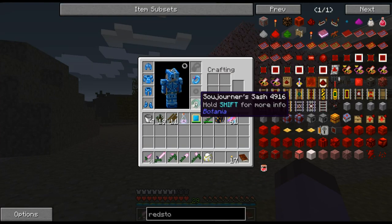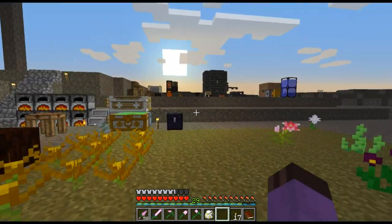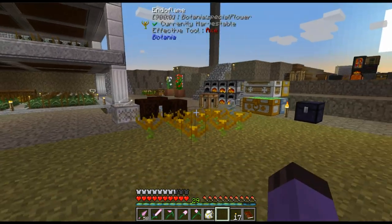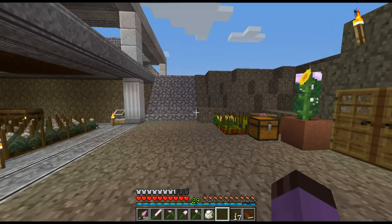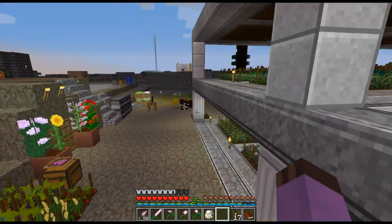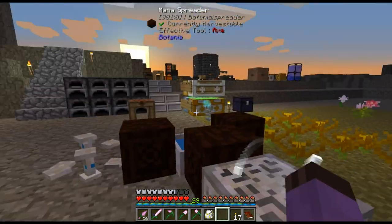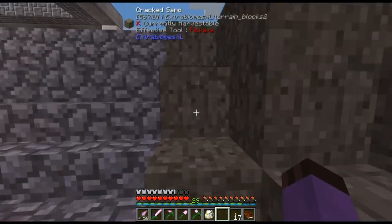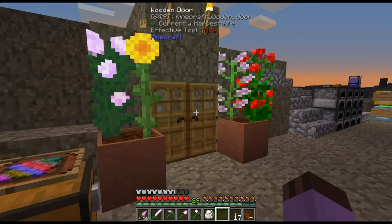I also made myself a sojourner's sash - this makes me move a little bit faster. I'm just walking and I'm moving at sprinting speed; if I sprint I go even faster. It also gives me high steps so when I have little one-block differences I just go up them like they were stairs.